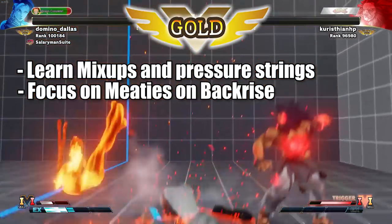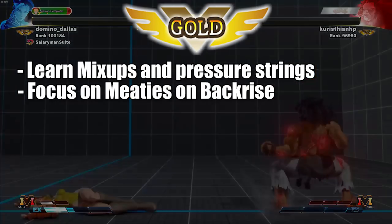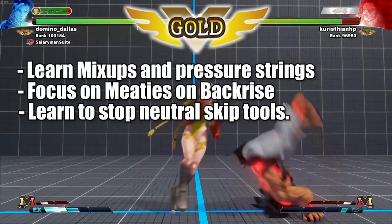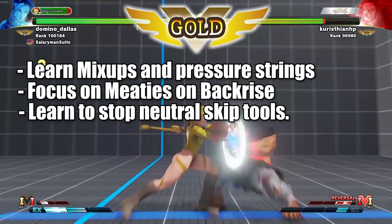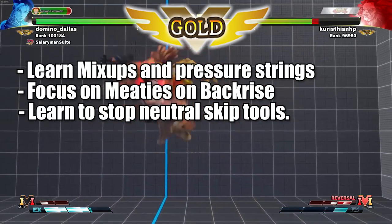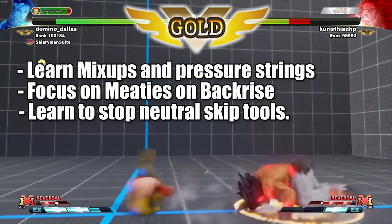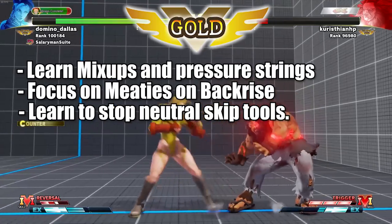There are three other important things at Gold. The first: know how to deal with neutral-skipping tools. Attacks like M. Bison's EX Devil Reverse, Ken's heavy kick Tatsu, Urien's EX Knee Bazooka, Menat's charge dropkick — that type of attack. You will need to lab how you can punish them and stop them. This is absolutely important at this level because you don't want the opponent to have easy access to running their flowchart on you.